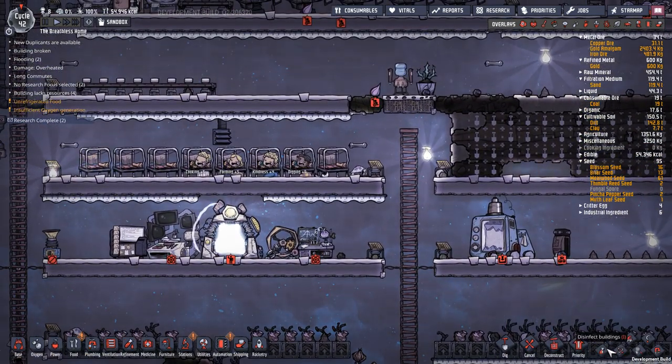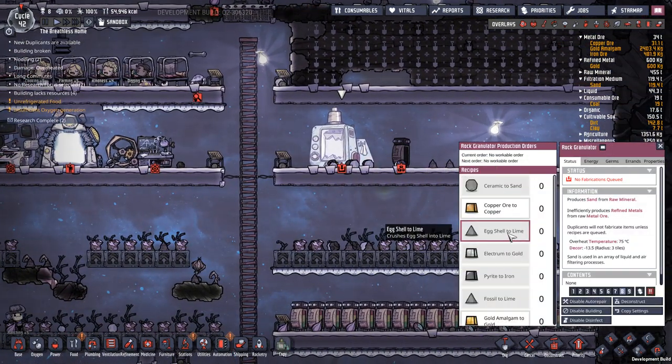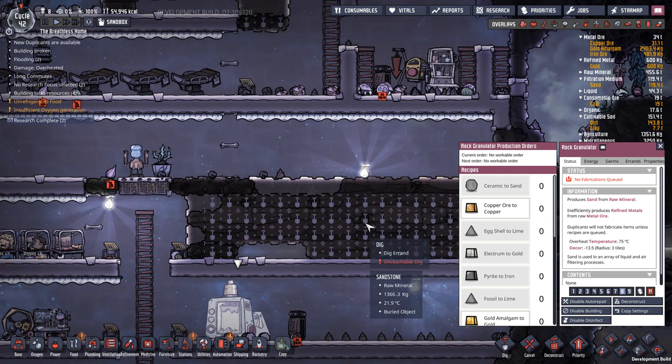There's another hatch that got loose. We don't have a lot of eggshell to turn into lime. We want to up that production, because eventually late game you're going to need steel, and the sooner you start working on it the better.